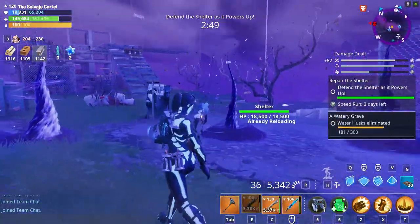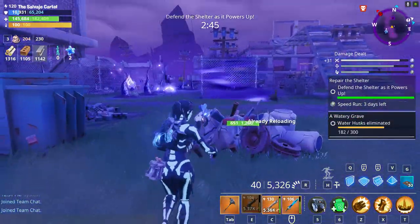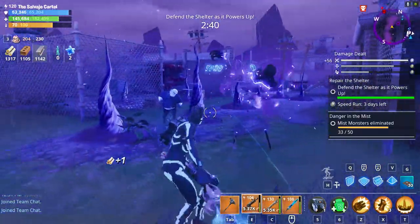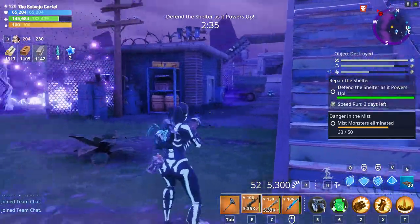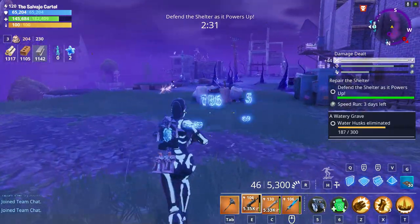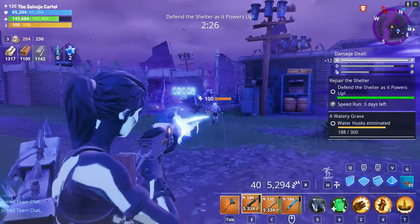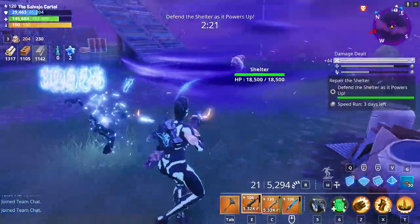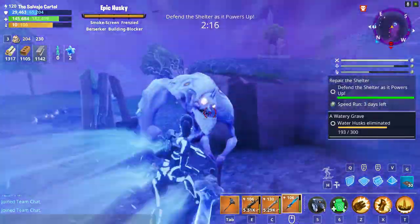As you guys can see, the lobbers are not even focusing on the base at all — they're focusing on me as a player. The miniboss is around but I don't even care about him. What's the miniboss going to do? Break my base? I don't have a base. He's a building blocker too, but he has no purpose without structures to target.